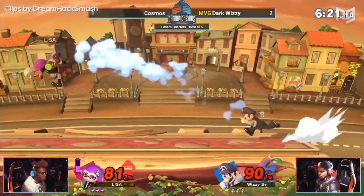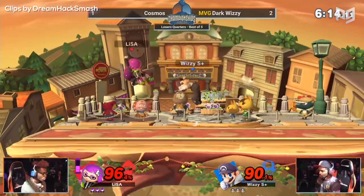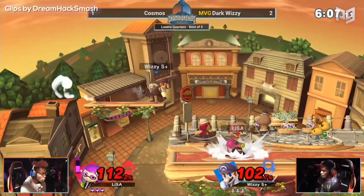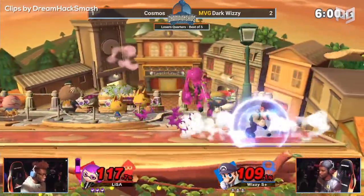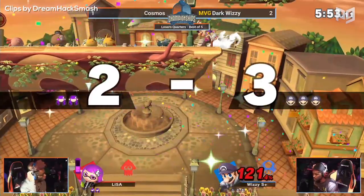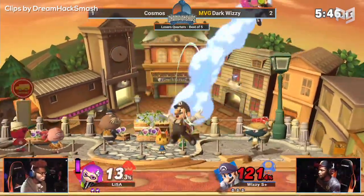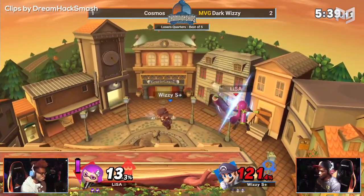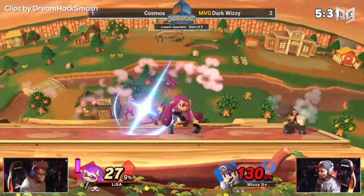Trying again with the down smash. What are you still doing the standard getup, man? Really not believing in Cosmos' timing on catching that right now. I'm questioning some things here — of the few exchanges on the ledges, that type of stuff really confuses me. He rolls up — you only have so many options to cover. Inkling does have the tools to punish Mara as he's coming back onto the stage. But earlier today, we've seen Mara stand a ridiculously long length away, possibly anticipating a roll. Get him out of here. Dark Wizzy living to see another day here at 140.